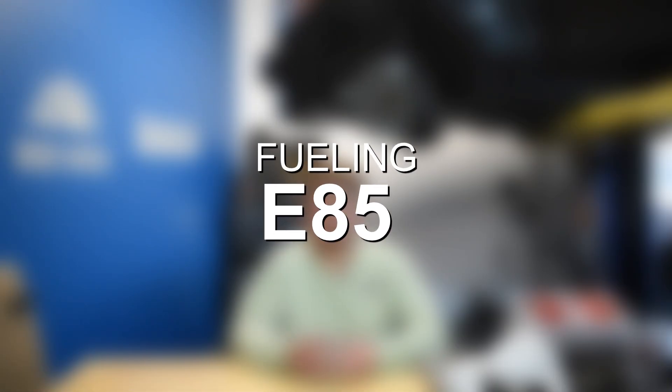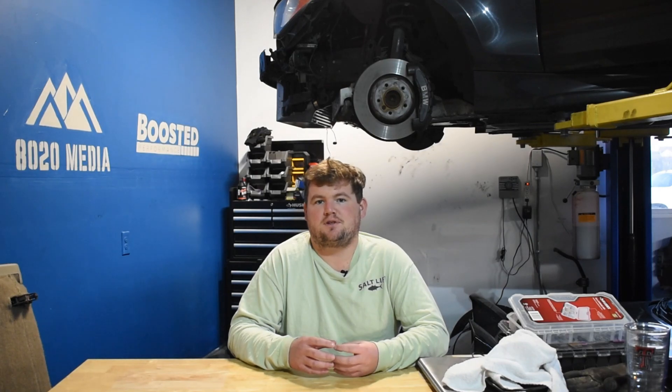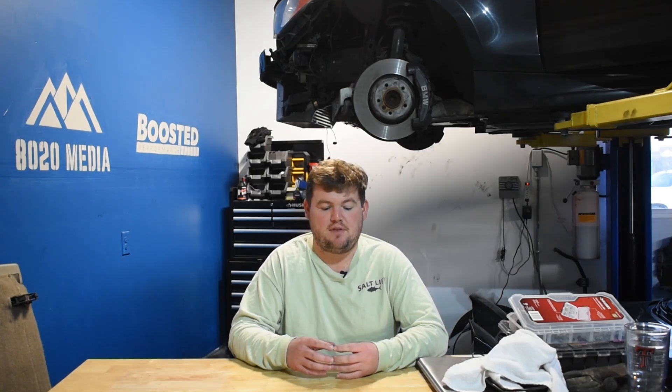Moving on to number two on the list, this also ties into tuning, and that's converting to 100% E85 on the 5.0 Coyote. E85 generally offers the biggest power gains on forced induction engines, but the Coyote does respond very well to ethanol fuel, and that's especially true with the third-gen engine with its 12 to 1 compression ratio. Higher compression engines definitely love E85 for its knock suppression — it really allows your tuner to maximize the ignition advance and get the most power out of that.